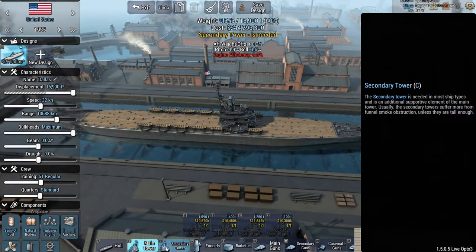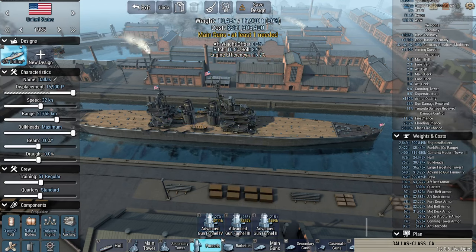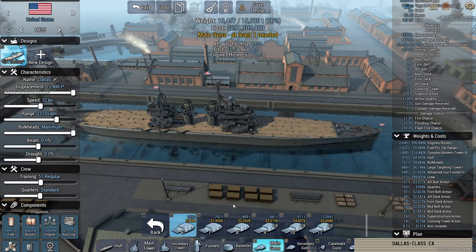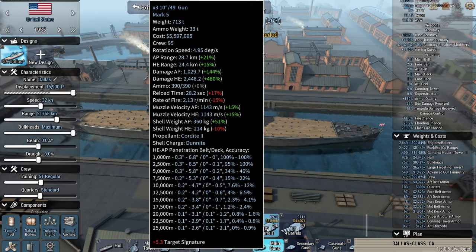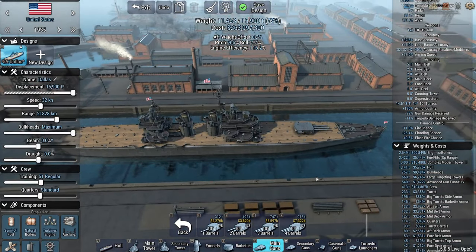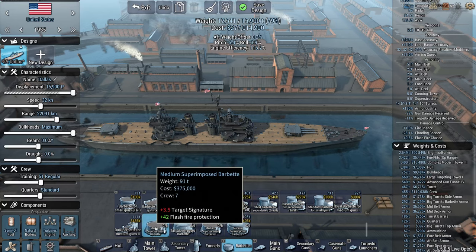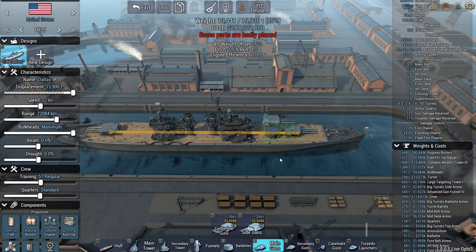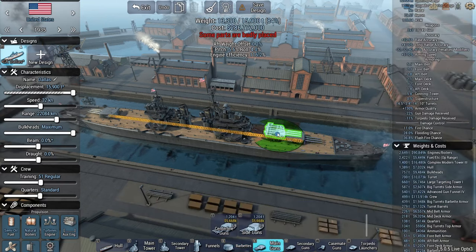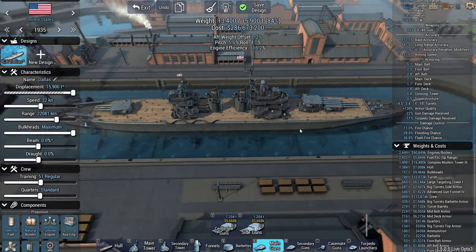Let's go to the second-best tower here also. We're going to build it kind of to the same lines as the previous ship. Now there are new gun models in this version of the game. Do we want to build it with 10-inch guns instead of the historical 8? I think we do, because 8 is just kind of on the light side in this game. It's not too big of a barbette — yeah, that looks better.